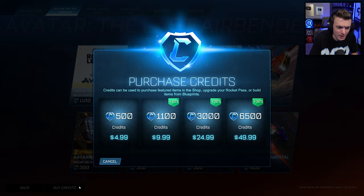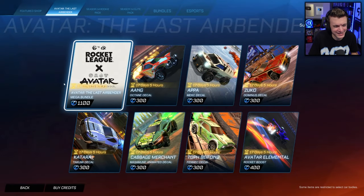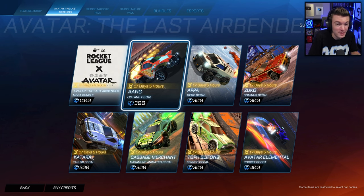Even if you want to get the mega bundle, it's 10 bucks — I know that's still kind of a lot, but if you go to Fortnite right now two skins is 3200 V-Bucks, which would cost you like $35. So two skins for $35 in Fortnite is insane. 1100 credits is not bad in comparison, but they're obviously trying to make more money.